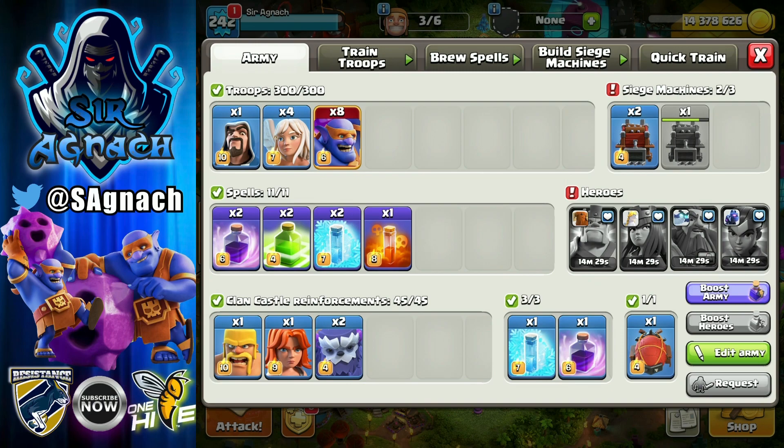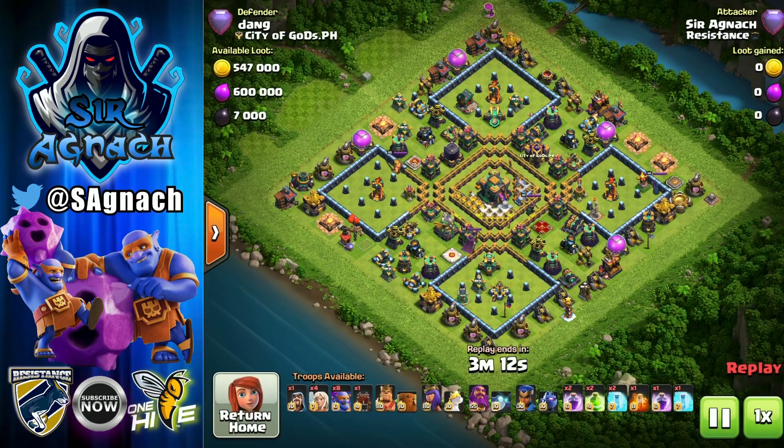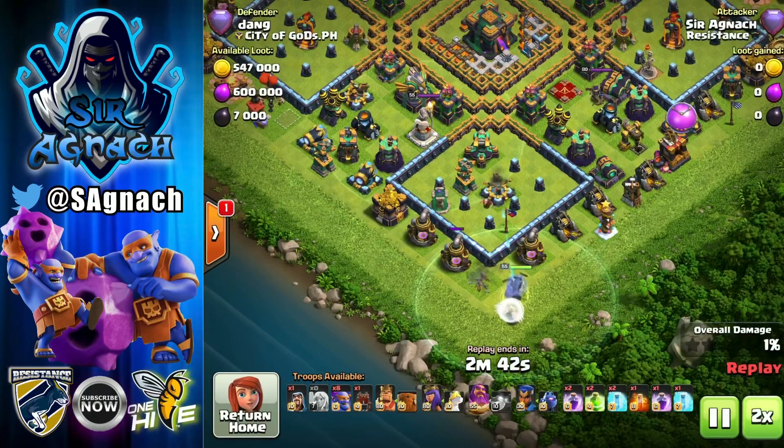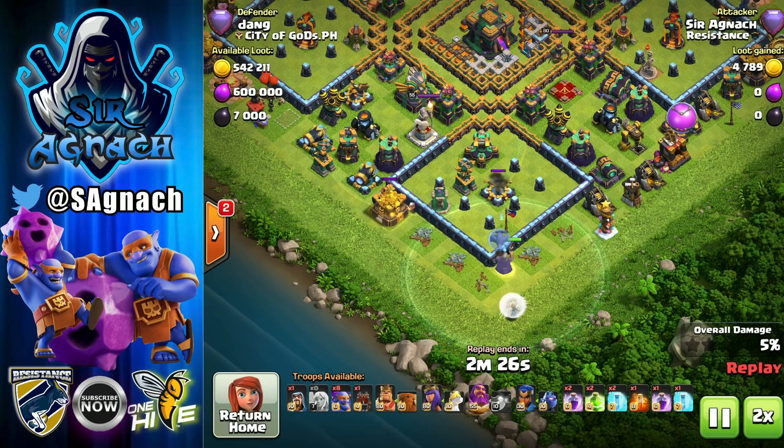I like using a blimp or a log launcher depending on the base. There was a season reset so this is my first day of Legends League even though I still have 5500 trophies. Not sure when Supercell is going to fix that, but I end up finding very interesting bases in the first couple of days.